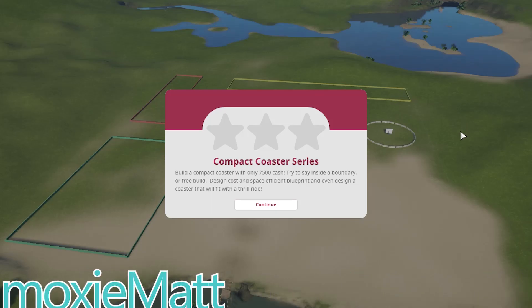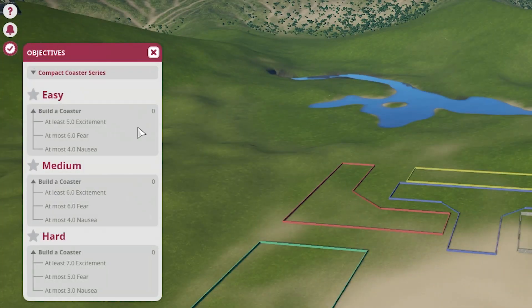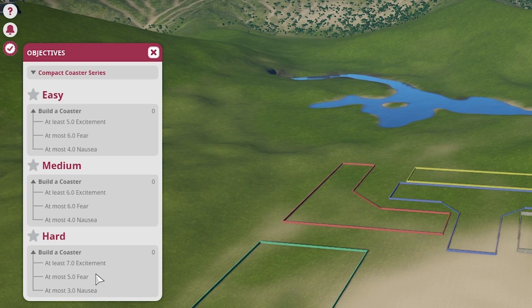Hello everyone, welcome to the second episode of the Compact Coaster series. I did make a couple tweaks to the scenario. They include an objective update — I added the medium objective to at most have 6 fear, as well as the easy objective. The hard objective I left at 5 fear, and I dropped the nausea on that one down to 3 to make it a little bit more challenging.